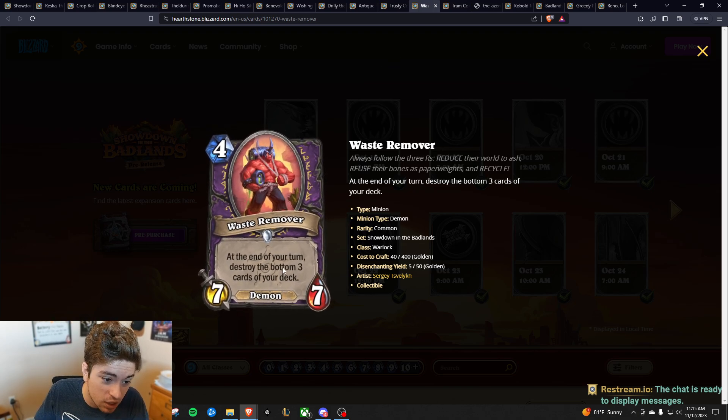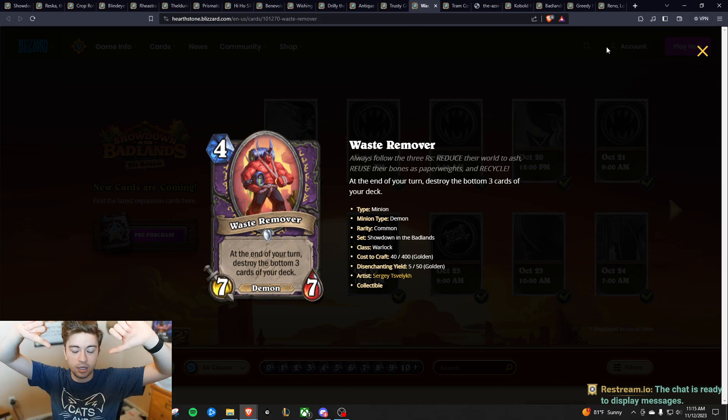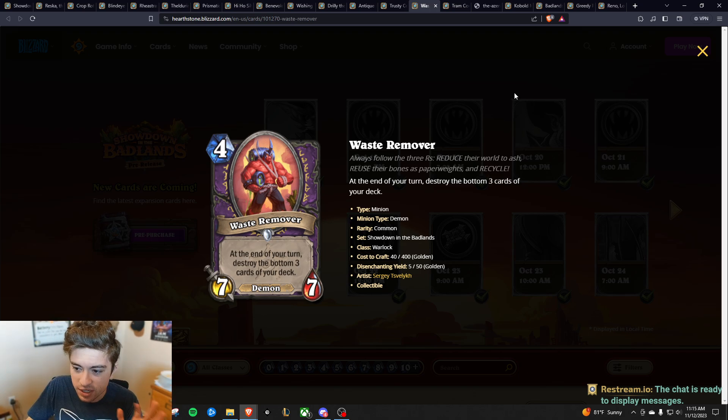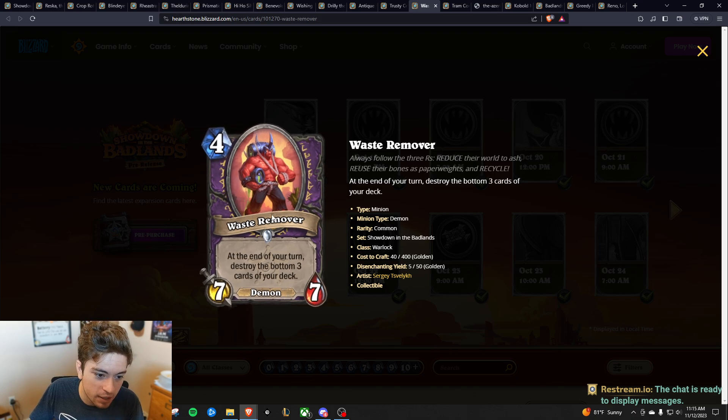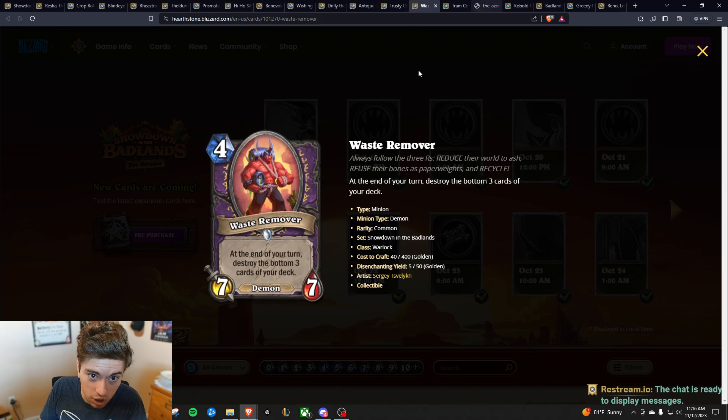Next we have the Waste Remover. The reason why this is good is because you can remove the bottom three cards of your deck, which is very good with the Sludge deck — their abilities put Radioactive Sludges at the bottom of your deck. So if you shuffle three to six of them in there early on and play this guy, it does nine damage. He's a four mana 7/7. If he burns cards at the bottom of your deck that aren't Sludge, it doesn't really matter because he's a four mana 7/7 — you can just assume you wouldn't have drawn those cards anyway. He's a four mana 7/7 with minimal downside, he's a Demon, which can have some pretty cool implications. I think this card's insane, and it'll especially be good with the Sludge deck.